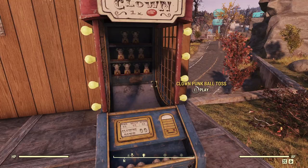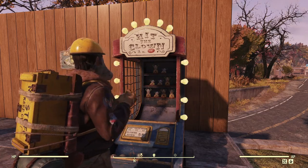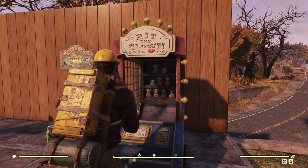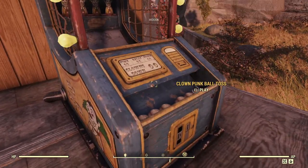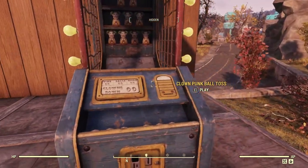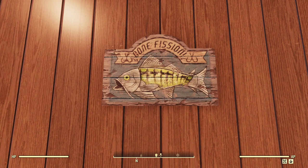This is the clown punk ball toss. It's actually pretty amusing — you just kind of throw the balls at the board, and there's a nice animation to it. Your character seems to enjoy it. It's a little whimsical, kind of Nuka World style. It has a lot of small details, everything from the worn and torn look to it. The ball actually has a tube — you can even recollect the balls to put them back up. All in all, it's a nice little piece of the set.